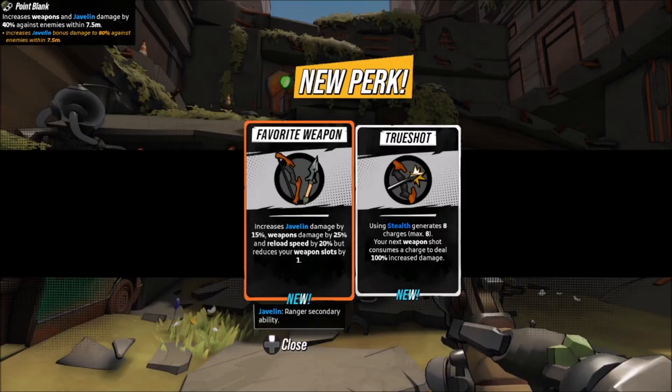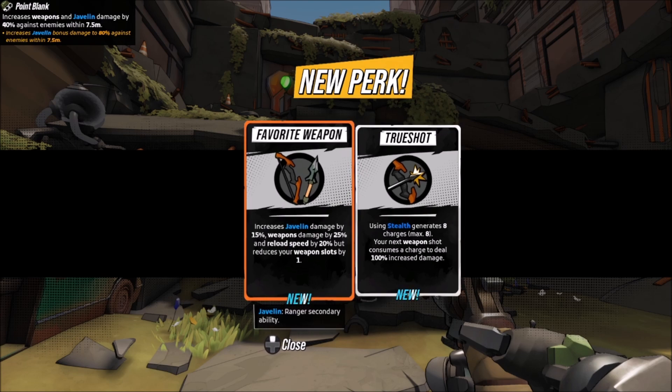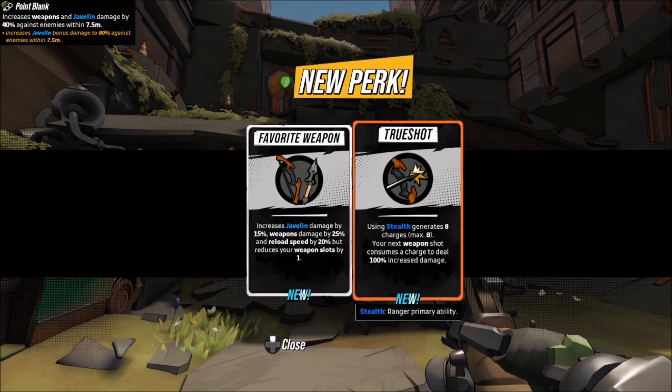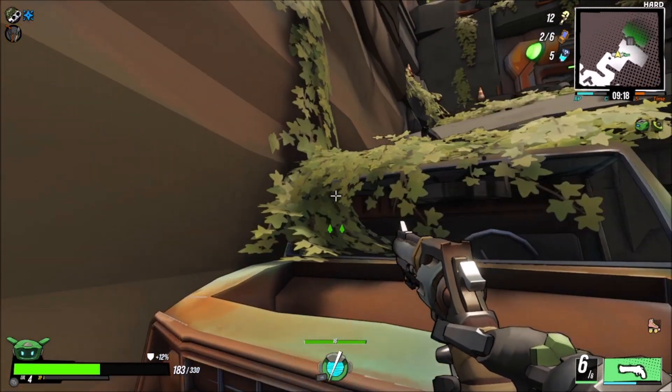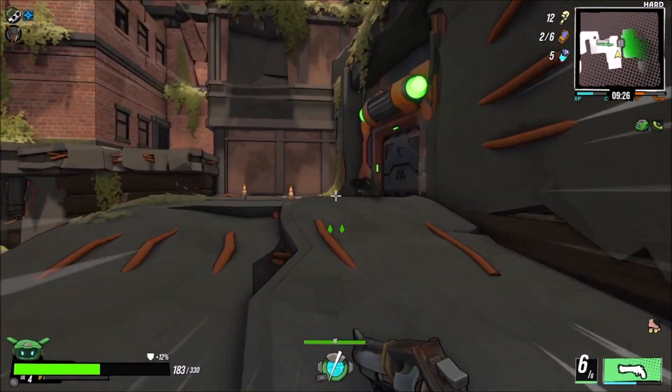Nice! Cool javelin — increases javelin damage and reload speed but reduces your weapon slots. Your next weapon shot consumes a charge to deal 100% increased damage. I kind of like True Shot but also Favorite Weapon is kind of funny. These are both incredibly good but I'm gonna pick this. Yep, I'm gonna do this. Maybe I shouldn't have — I have no idea.